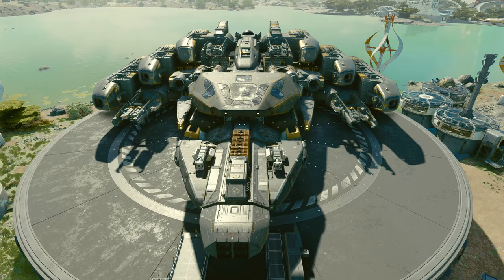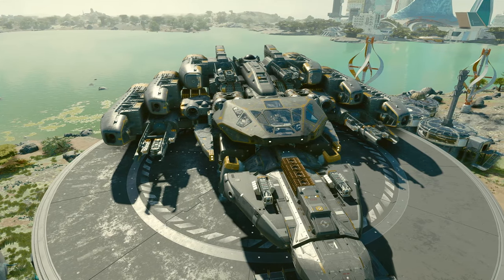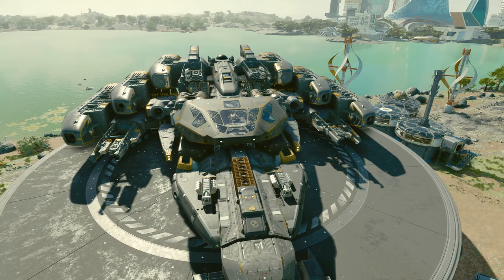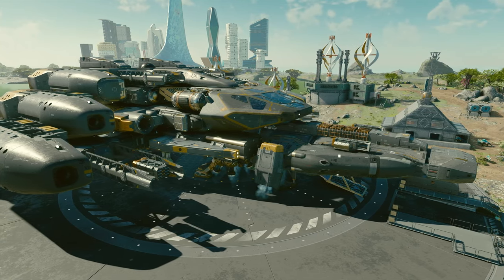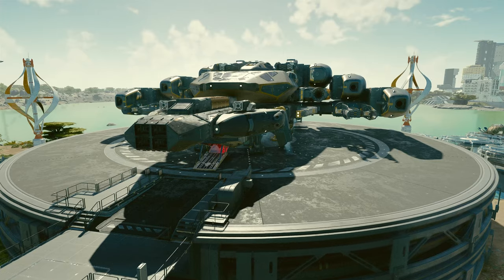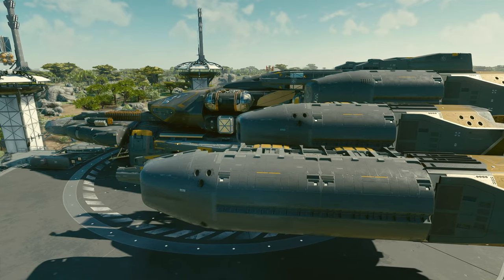Hello everyone. On my previous ship build, I tried to do something different with this popular Nova Galactic cockpit, because people were telling me that every design they've seen has this cockpit at the front, and we needed something different. I tried that, but I wasn't 100% happy with the design. So I made some changes and I think we fixed some of the issues.